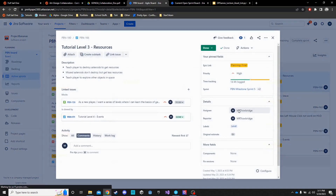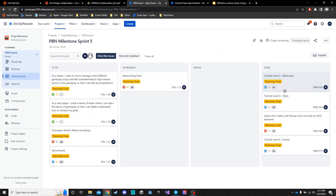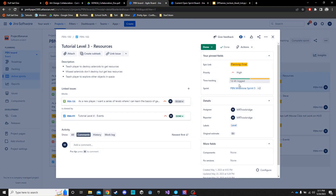All of these tasks had a ridiculous amount of time. I always underestimate these tutorials. If you were to play through that tutorial — even with reading all the script — the first level probably takes less than 60 seconds to get through. But it took not only these tasks, but from the last sprint there was another task with just about as much time logged. It's a ridiculous amount of time for such a short amount of gameplay.